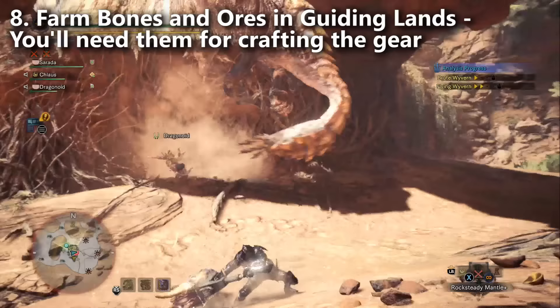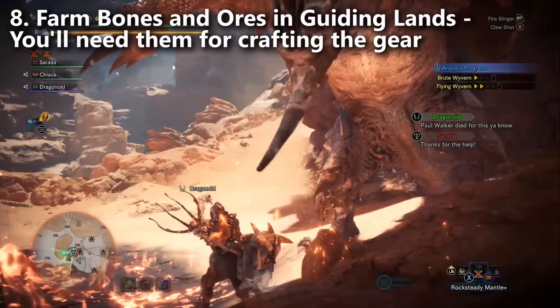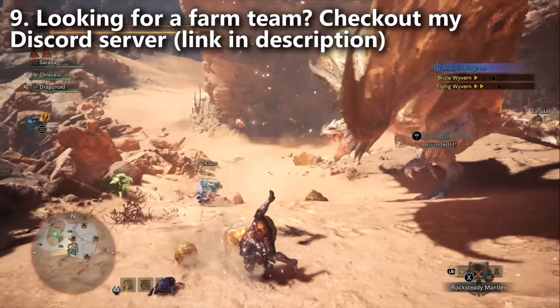You can get a lot of things done in the Guiding Lands and especially level up quickly. Be sure you have a good team. If you need a good team and can't find one randomly, check players in my Discord — it's a huge 20,000-person Discord where you can LFG and look for a group that'll help you.